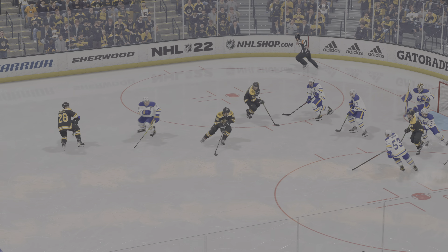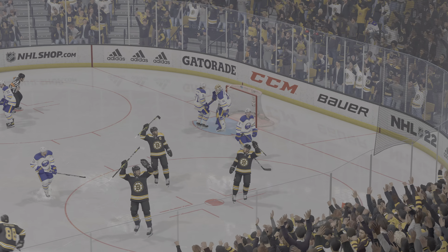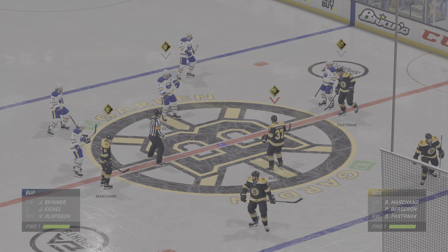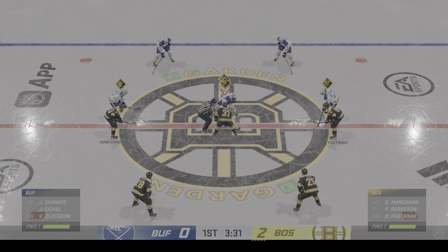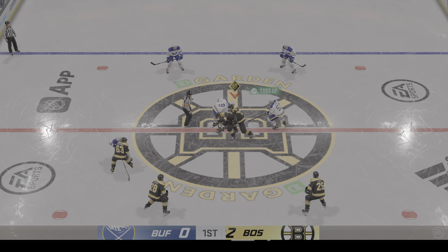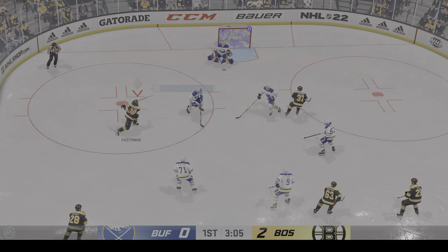The only way he's stopping this one is if it hits him. As soon as the shooter went to shoot it, the goaltender dropped into the butterfly. He's looking around that traffic hoping he can find it. Getting into the later stages of this period, Boston's really controlled the pace of play these last few minutes, leading by two. He skates away with the puck after the two centers were tied up.